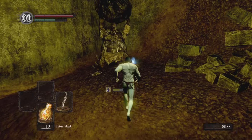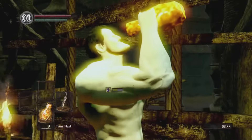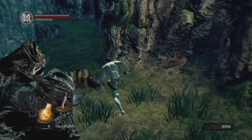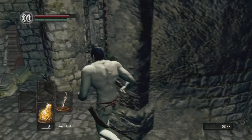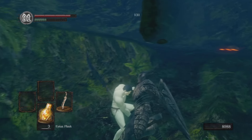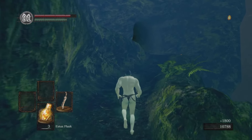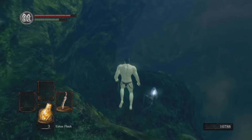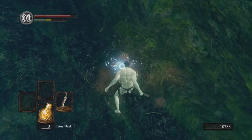Now it's time to loot the entirety of Blight Town in terms of souls. There are three large souls of a proud knight and our weapon of choice is obtained. Just passing these two enemies and we have our weapon. Now if you're following this and want to go to the Great Hollow right away, be my guest. But I'm getting myself a plus five weapon right away to do all the farming later on for chunks or large titanite shards.